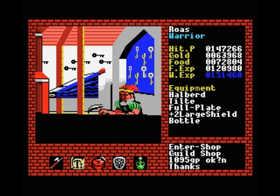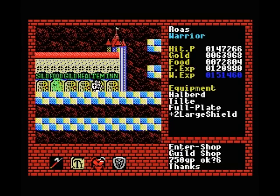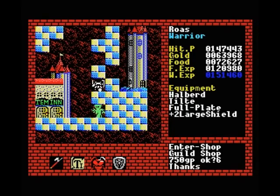And finally we've got the bottle, which doubles your charisma. For example, we've got keys here for about 1100 gold each, but after we use our bottle it drops down to 750. And it applies to healing and stuff like that as well, so it can be very useful indeed.